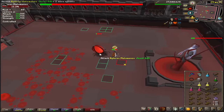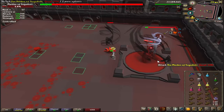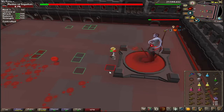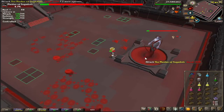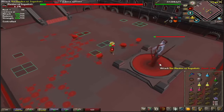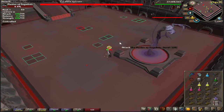Crabs spawn at 70%, 50%, and 30%. If you don't kill them, they'll boost the blood splat damage by a little bit and heal her a bit. But it's not too much, so don't be too worried if they go up. If a lot of these spawns show up, just run to the other side of the boss.